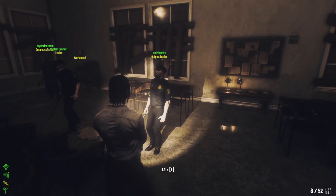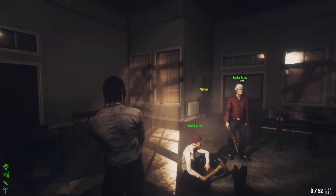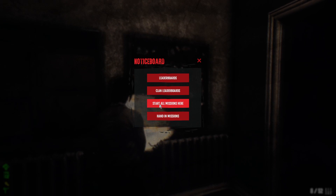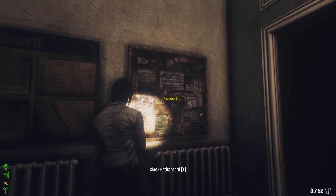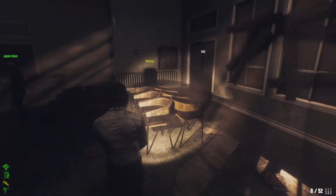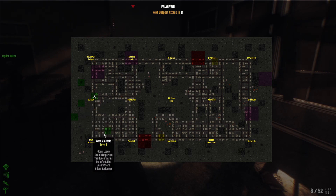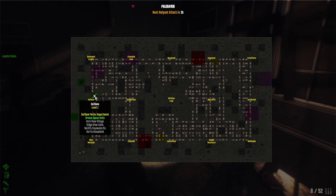First things first: talk to the outpost leader and get all the quests from the NPCs. Go to the notice board and click 'Start All Missions' — you don't have to worry about starting them individually. You can also hand in all missions there at once. Open the map and you can see where all your quests are marked in green squares.